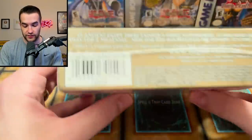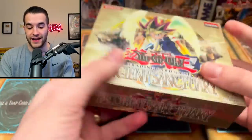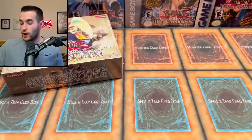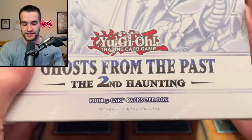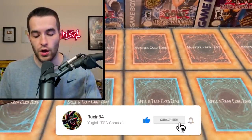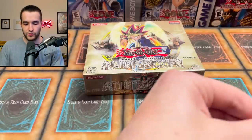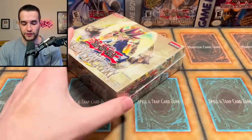I don't even know what the secret is. I haven't checked if it's hobby or retail. Don't remember off the top of my head for Ancient Sanctuary, so we're just going to find out. Hopefully we're going to pull it. But first we have a giveaway. I'll be giving away this Ghost from the Past, the second haunting display. All you have to do is like this video, be subscribed, turn on notifications, and let me know what you want to see from Ancient Sanctuary. If it's not Mokey Mokey, you're wrong. Let's hop into this booster box opening.